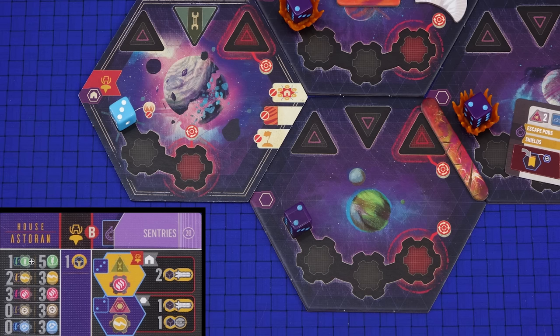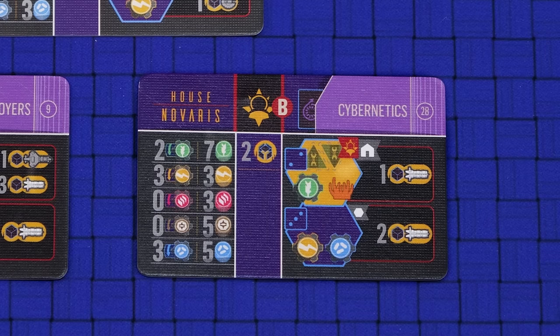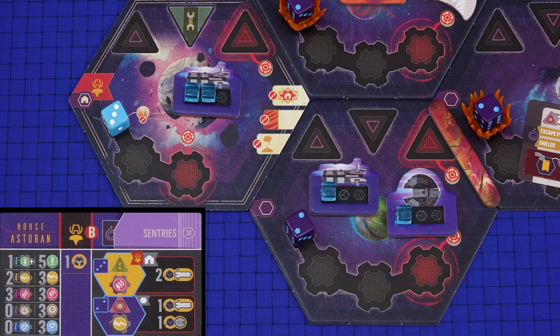In your outpost sector place a purple population die set to the value depicted in the lower hex. Neither of the two starting sectors for this origins card start off corrupted, but that isn't always the case. The origins A card for house Xenor indicates that their outpost sector starts out corrupted, and the origins B card for house Novaris indicates that their home sector starts off corrupted.